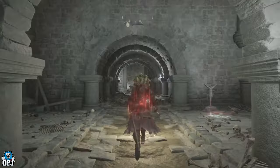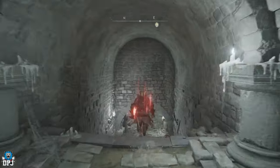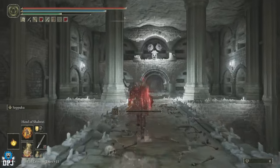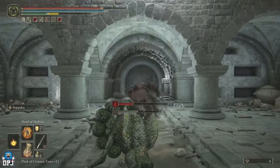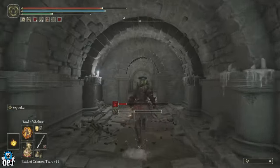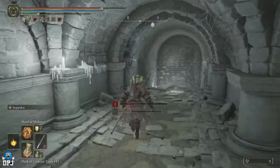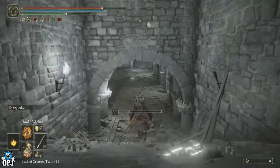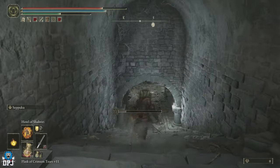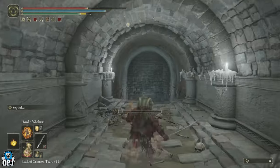Inside the Scorpion River Catacombs, from the grace, come into this room and take a left straight away, then run down here. There are a few hard-hitting enemies in your way. Also that guy up there - you'll see a bar fill up; if that fills up you die from death blight. So be careful of that dark gray bar, let it cool down if it goes too high. From here take a left into this room, jump down, and keep running forward. The bigger version of that enemy is somewhere down here too.